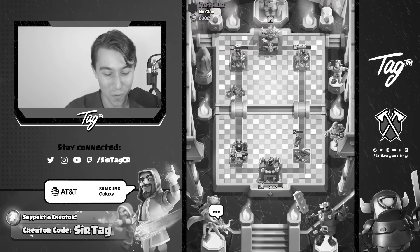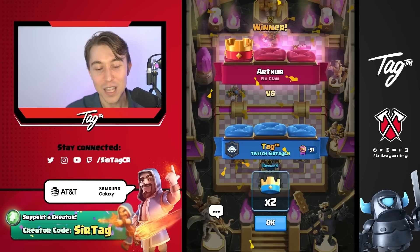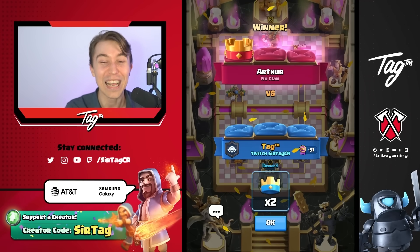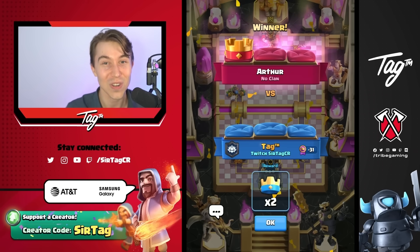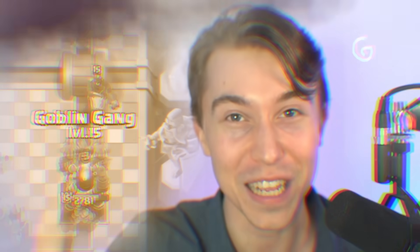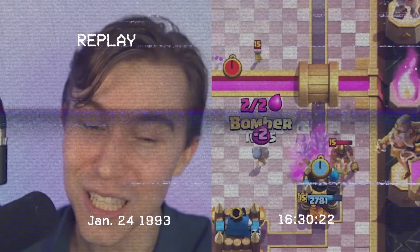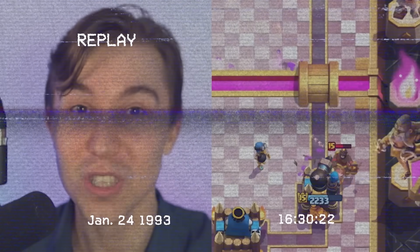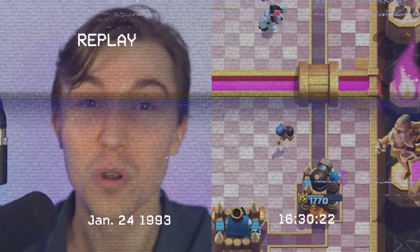King Arthur ended our win streak — really fun game. Phenomenal Log mind games from our opponent. The prediction on the Ice Spirit almost put us back in the game, but it was difficult because he just played so darn well at the start. If there's anything I could have adjusted, I wouldn't have dropped the Goblin Gang into the Log I knew was inevitably coming. Instead of being greedy trying to save maximum damage, I should have accepted the damage I was guaranteed to take.